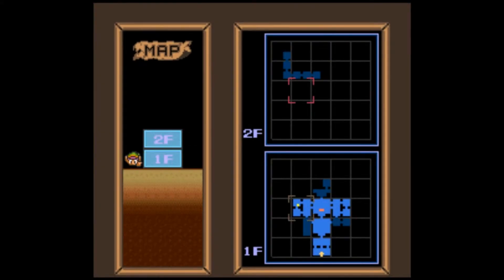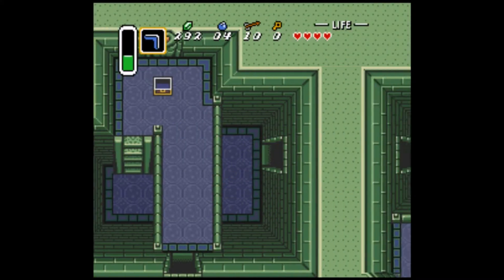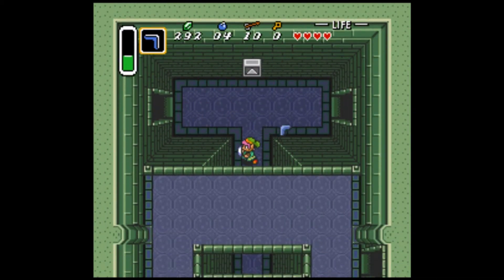The boss is obviously on the second floor, as you can see - I'm on the first floor. The grayish rooms are the rooms I haven't explored. The compass will reveal a certain thing.